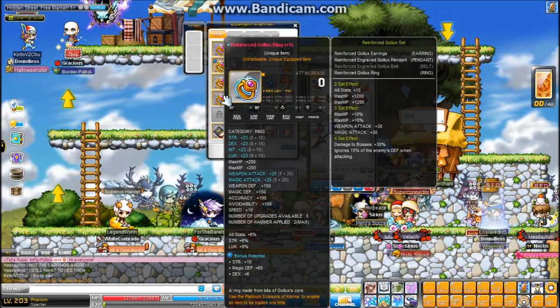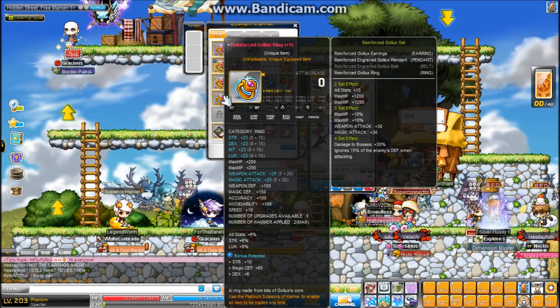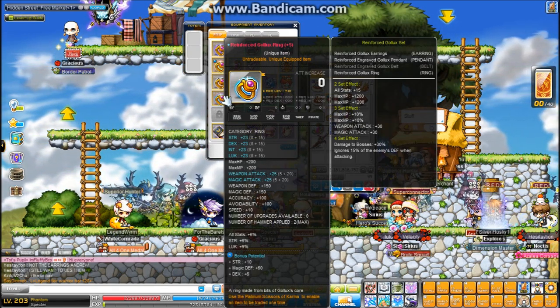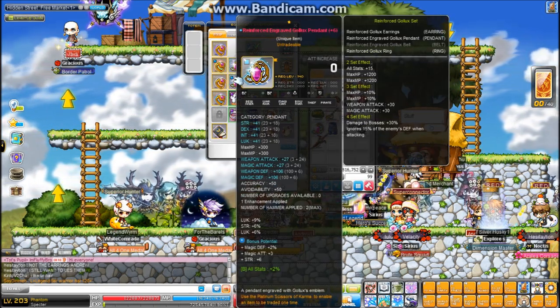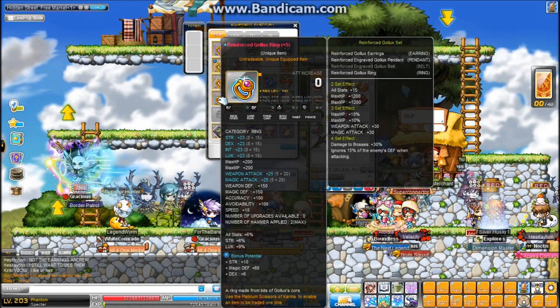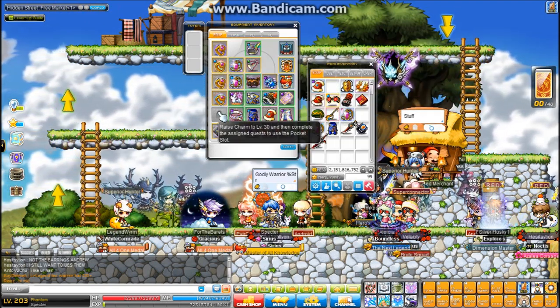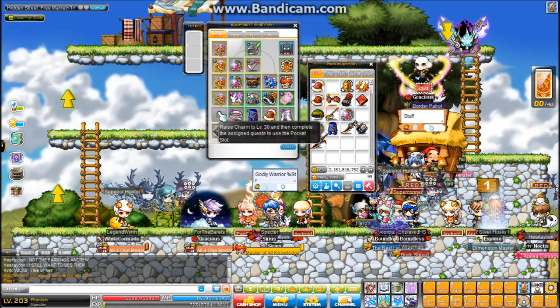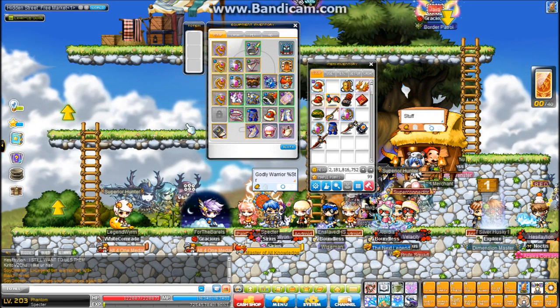This is my reinforced ring — 5 out of 6 right now. Once they release that event with clean slates, I'll finish off the last slot on this and my pendant. So yeah, 15% luck, 25 attack. Pocket slot — I'm working on getting my charm to 30. It's kinda slow and I'm not very dedicated to it; right now it's just 19.